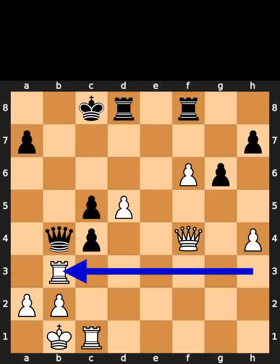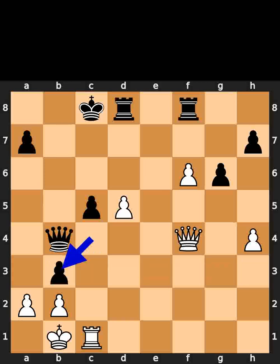White plays rook to b3. Black takes the rook on b3 using the pawn. White takes the queen on b4 using the queen.